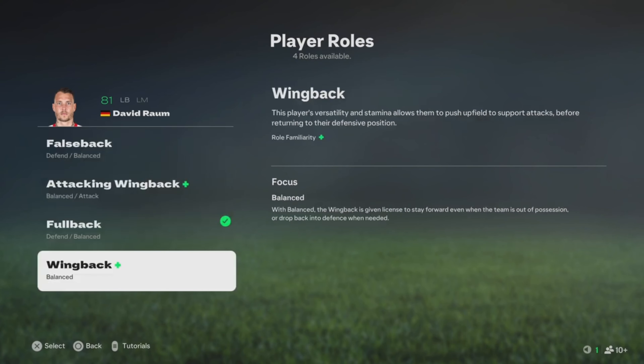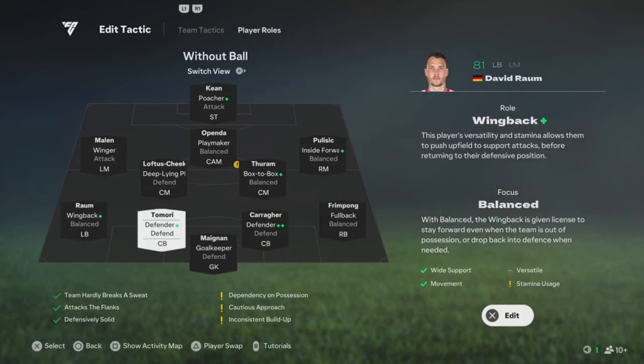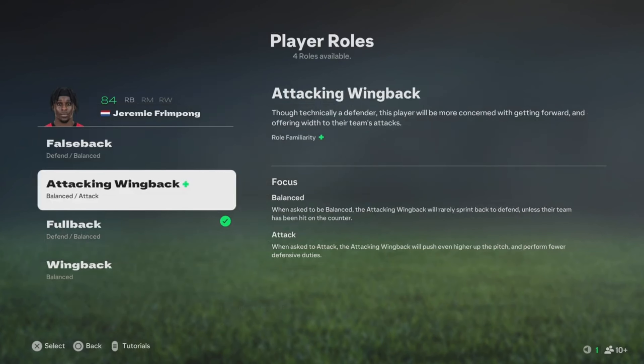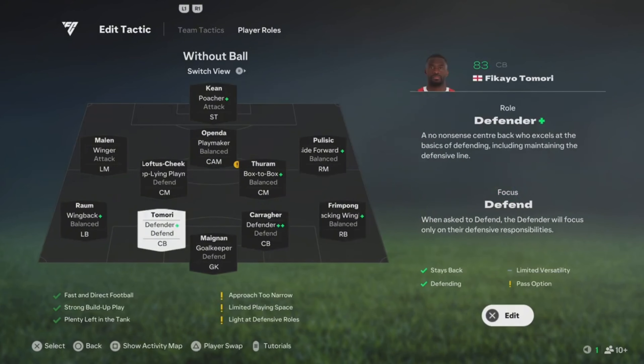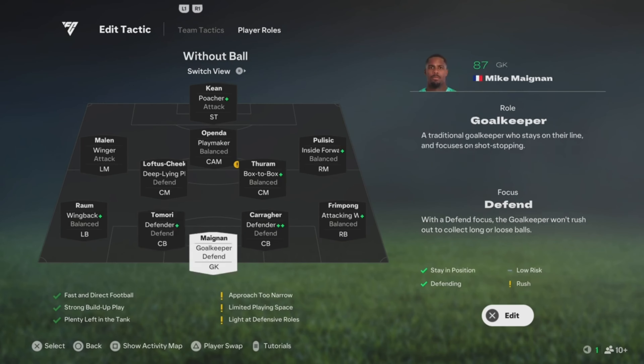For your fullback, you want to play this one on Wingback — he's gonna join in on attack and help with the link-up play with your left mid. Since your left mid is on Attack he'll move further up, so that's why you put Wingback here. Your right fullback can also be set to Attack and Wingback, because your right mid is on Balance so he'll cover the space once the fullback overlaps past him.